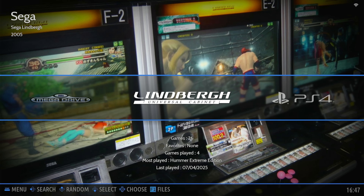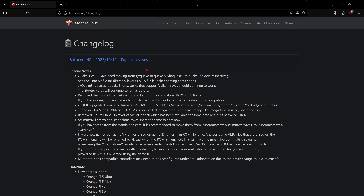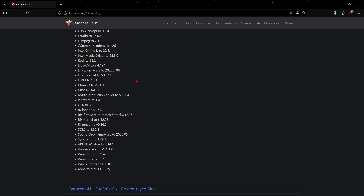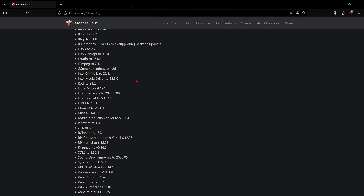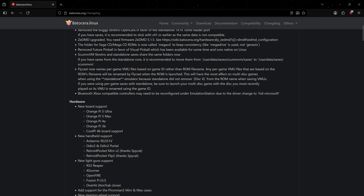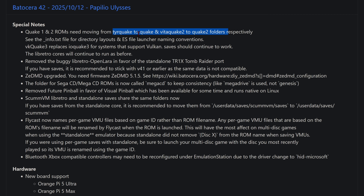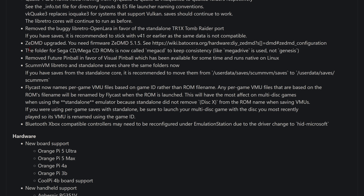Let's head over to the wiki and check out the changelog. I'll give you some highlights on some of the new additions in Batocera version 42. There's a bunch of stuff going on here — it's a nice list of things to go over, but I'll make it super simple and sweet and cut out anything you probably don't care about. They've moved where the Quake 1 and Quake 2 ROMs go — they changed the directory, so keep an eye out on that.